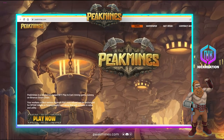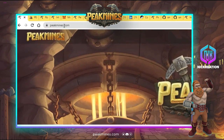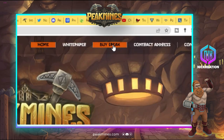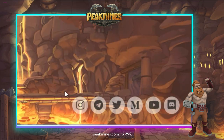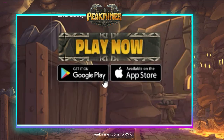If you want to know more about the game, you can go to their website at peakmines.com. On the upper right you can see all of the information — everything is in the whitepaper. You can buy their tokens through PancakeSwap by clicking the link, and the contract address gives you more details including the contract audit, Know Your Customer info, contacts, and links to their social media accounts.